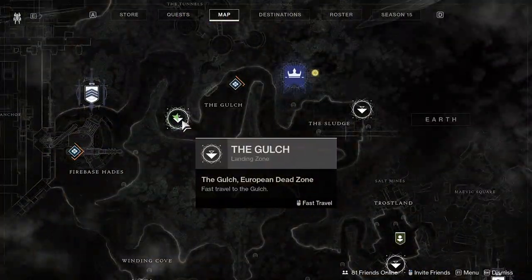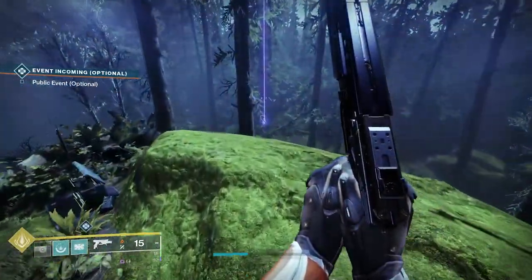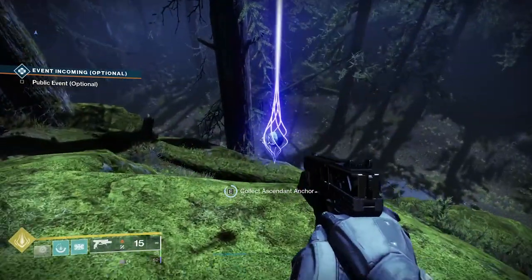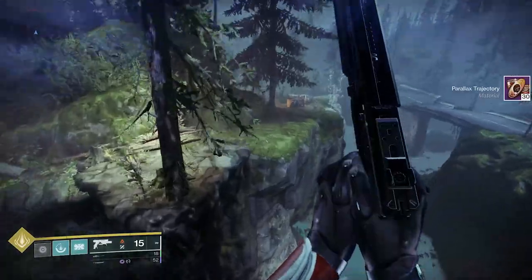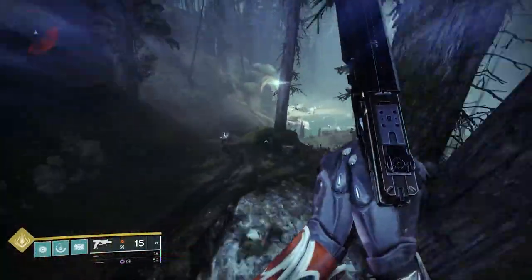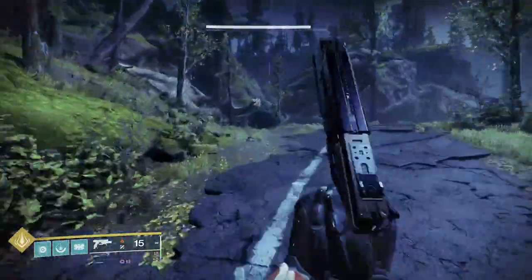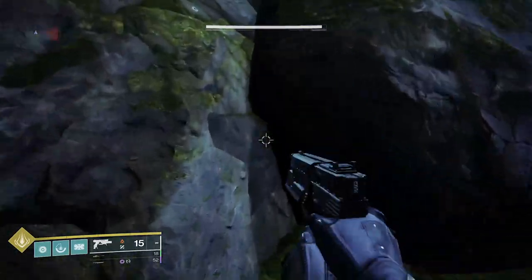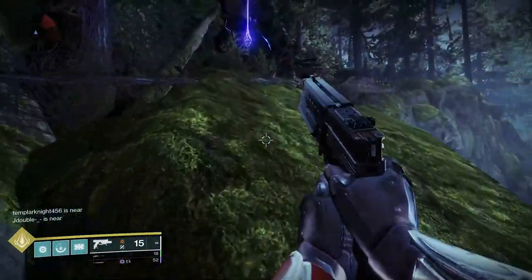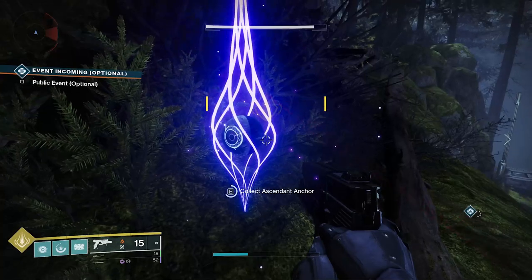Ride this big tree trunk all the way up and then get on this big rock for the next anchor. We got nothing in Firebase, keep moving towards the Gulch. Starting from the Gulch drop zone, turn slight right and head forward for this one by a cliff. The next one is high up on another cliff on the opposite side of the drop zone. And the last one is above the entrance to the Lost Sector.